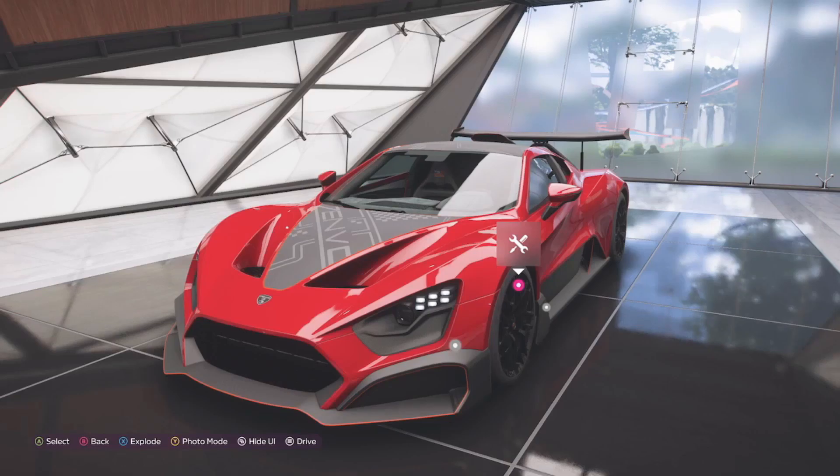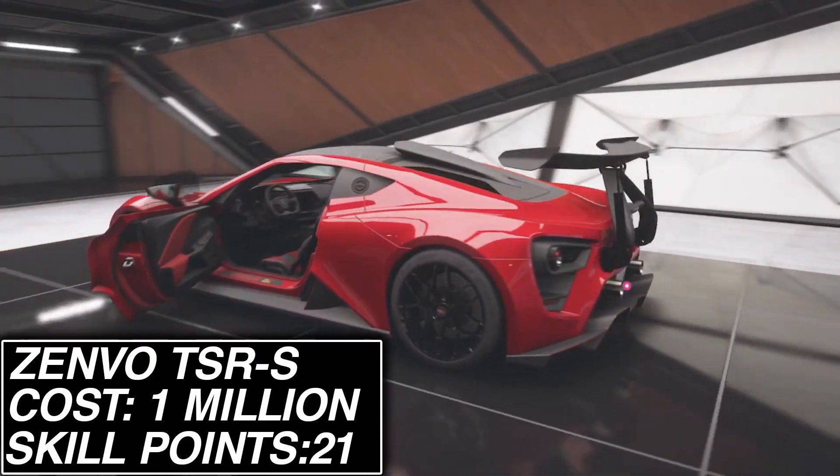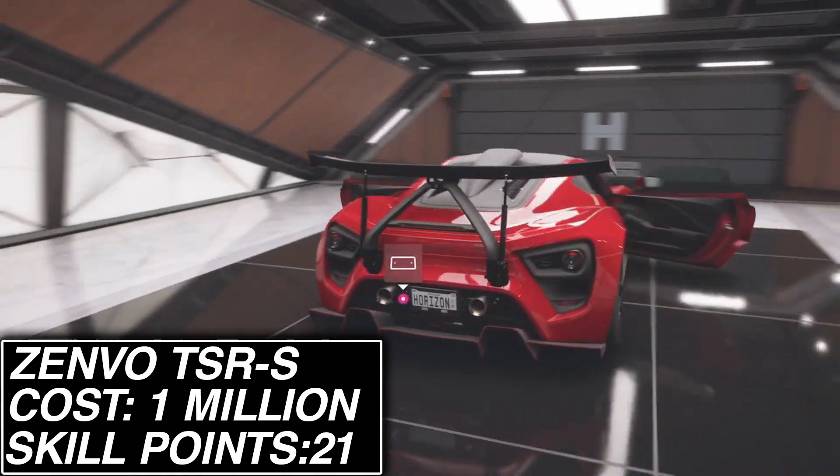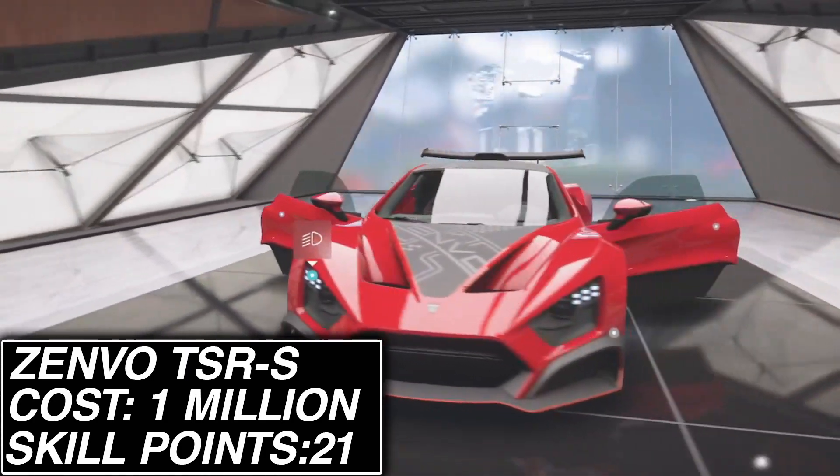And lastly, we've got the Zenvo TSRS, which costs around 1 million credits, however it does have a starting bid around half that price. This car includes 15,000 credits back, one regular wheel spin, and two super wheel spins.